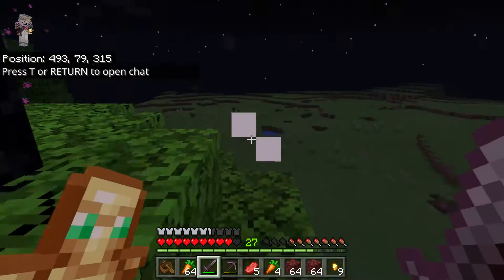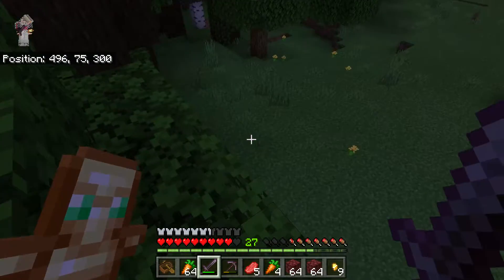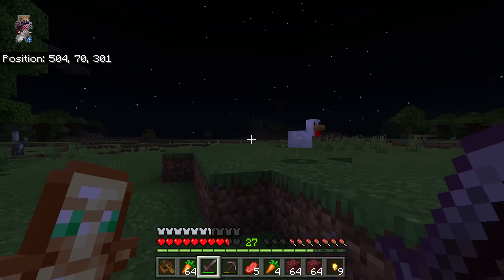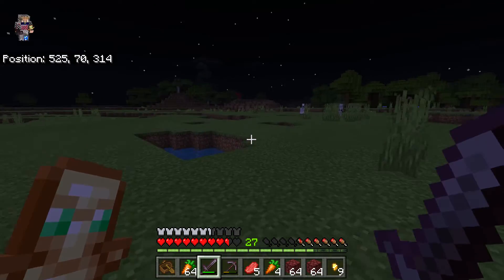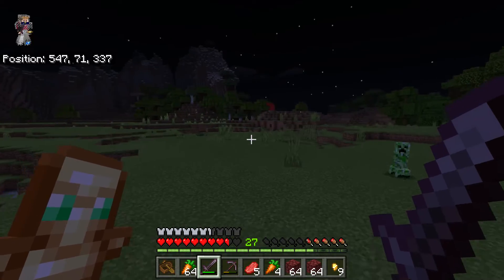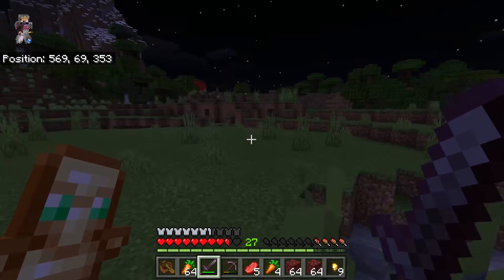Why am I unlucky and always get out of the nether at night? I never bring a bed because if I do, I'm going to use it in the nether. It looks like we might be making some stops — see if Button has a bed. We're just going to run past the creeper. I could kill it and get gunpowder, but that's not of use right now.